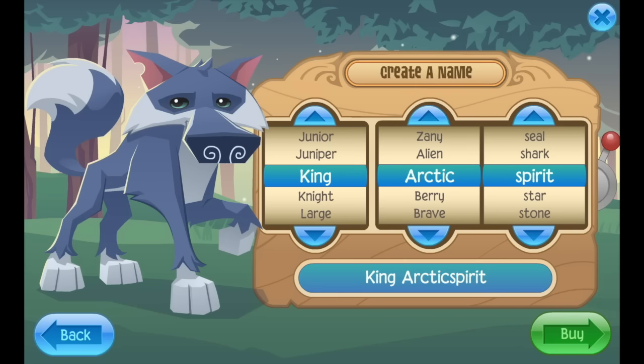For your middle name, you kind of want something that resembles nature in a way. For example, Arctic resembles the cold and snow, while Vine might represent the vines hanging from trees. This character is going to be tough, so his last name is going to be Claw.